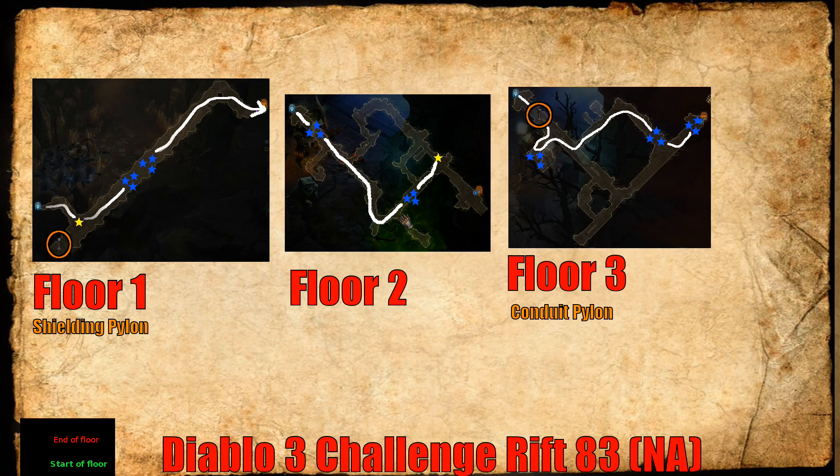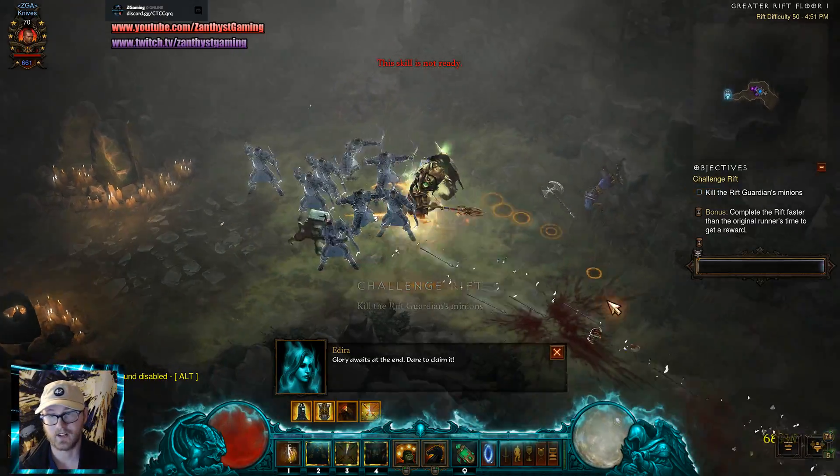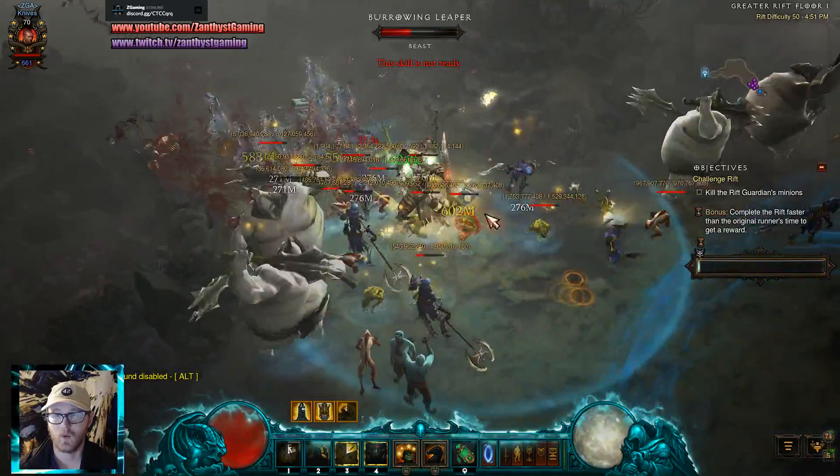Most of your damage is going to come from your pets. Try to keep your distance from things to increase your damage and just kind of walk your way through the rift. The timer does seem a little bit tight, to be honest. So let's have a look at the map and then get on into this. Let's go in — my stuff is numlocked. I accidentally un-numlocked it when I was looking at my map.